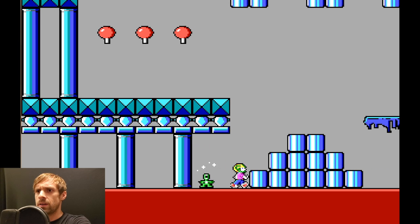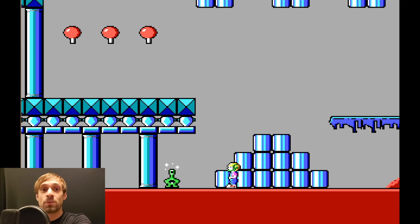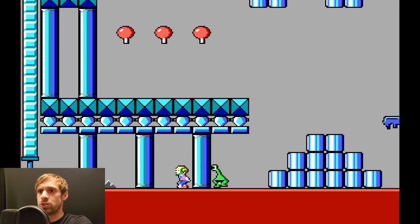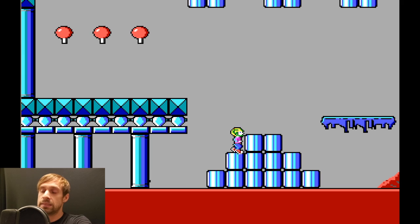These little guys are more of an annoyance than anything. They don't hurt you, they just push you around. But you can knock them out by jumping on their head — not that you can see them or anything.